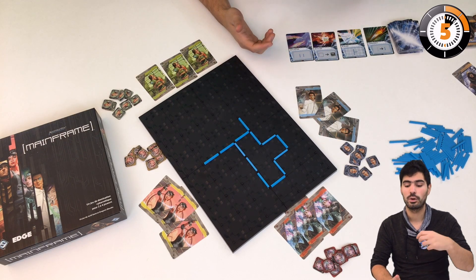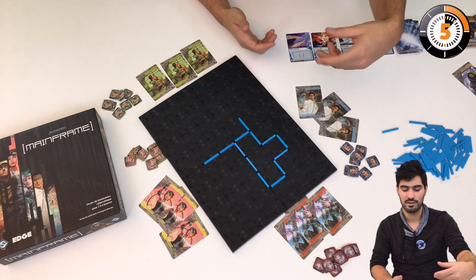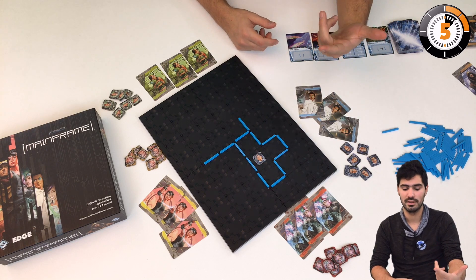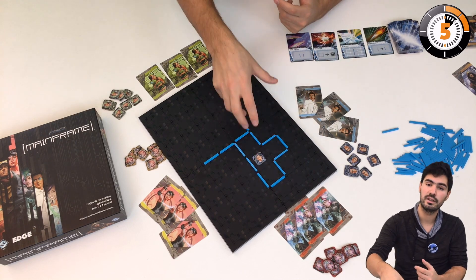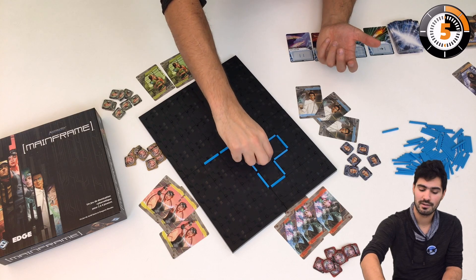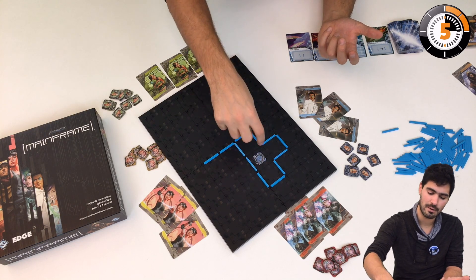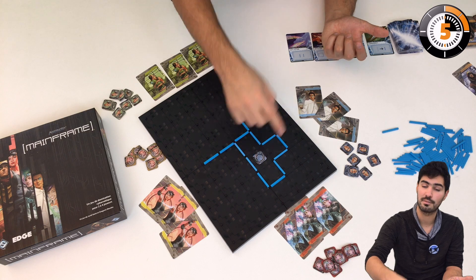How do we control the servers? We create areas and close them with barriers, as you can see here. You start with a blank board, and when you put an access point in and close the area — if there is only one faction in it — you can safely store it. It becomes untouchable for the rest of the game and scores points according to the size of the area times the number of access points you have.